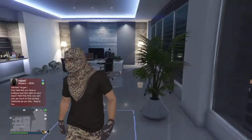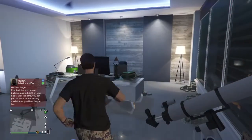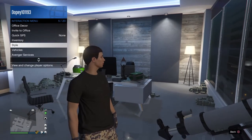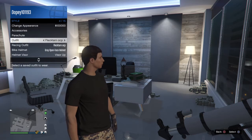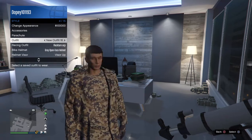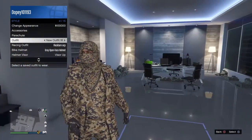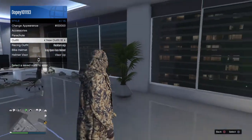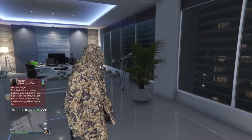You have a telescope in your office or house - all you want to do is just run at the telescope and press right on the d-pad really fast. Wiggle your joysticks a little bit and you should spawn in just like this. Now go to Style, go to the outfit that you saved, put on the outfit and just walk away - boom, it lets you have the mask on with the outfit.